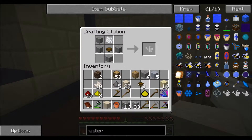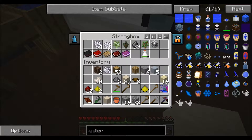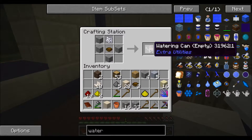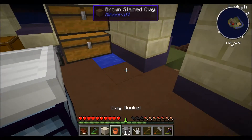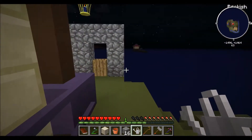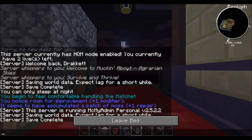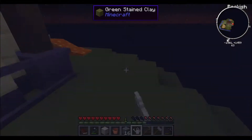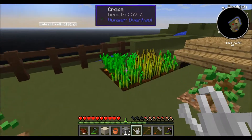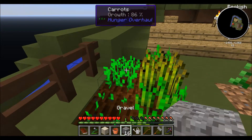I have the bone mill right here. This gives us a watering can, which is really nice because it will accelerate the growth rate of plants. Let's sleep real quick because I don't want to spawn monsters just yet.